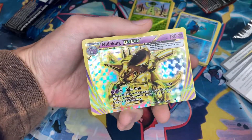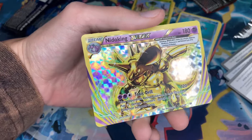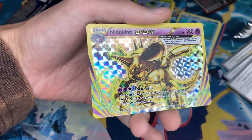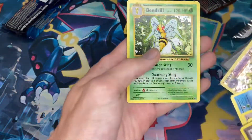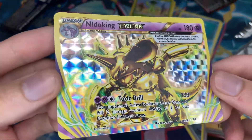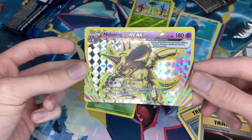Oh, Nidoking Break! Wow, look at that — that's actually cool. I love Nidoking, he's one of my favorite Pokemon ever, probably at least top ten. Wow, that's actually cool guys. Well, we're one step closer to getting an actual pull from XY Evolutions with this Nidoking Break card. So he's cool, guys.